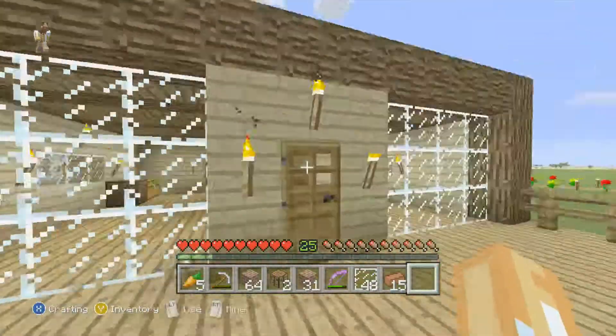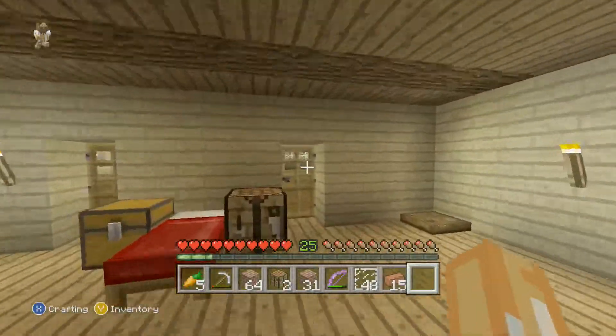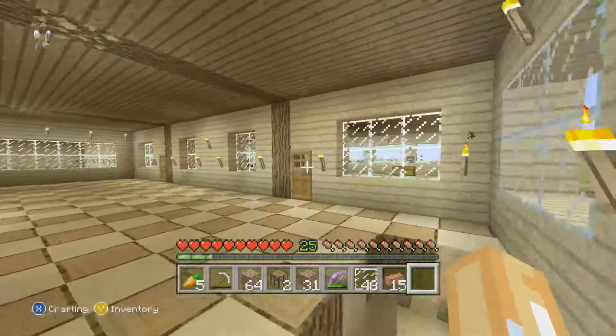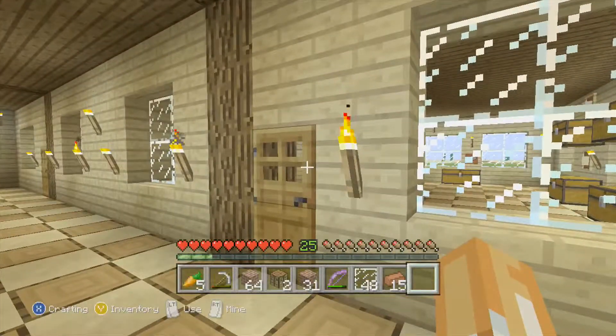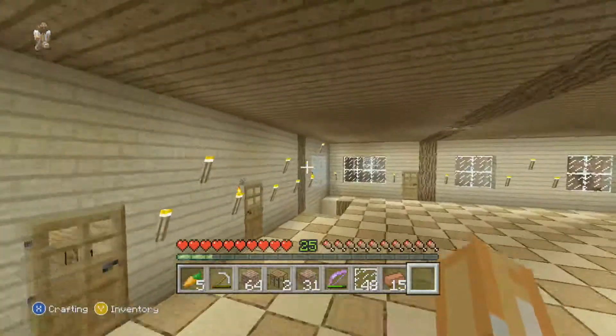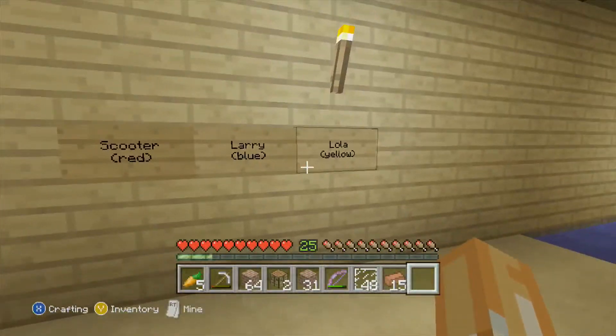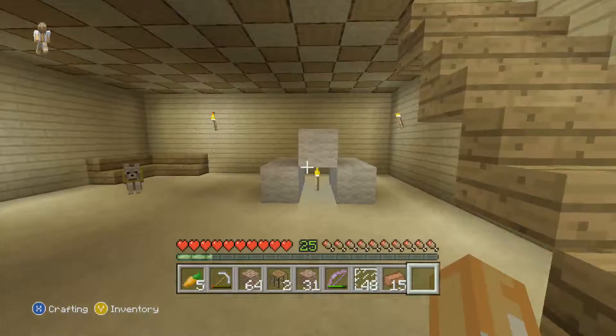We're going to get started over at the train station. Basically in this video what we're going to do is I'm going to try and build most of the outside of the train station and possibly quite a bit of the inside. Just before I forget, let's take one of my dogs for a little walk as I always tell them that I will and I never do.